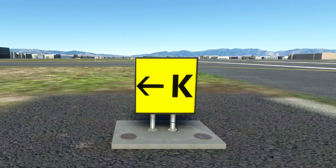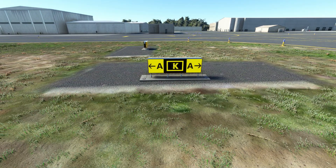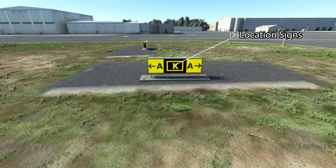Direction signs contain a yellow background with black lettering and typically will have an arrow. These indicate where one or more taxiways are in front of you that you're about to intersect. Location signs in the sim for taxiways use a yellow-bordered black background with bold yellow lettering. When you're facing these types of signs, they indicate what taxiway you're currently on.